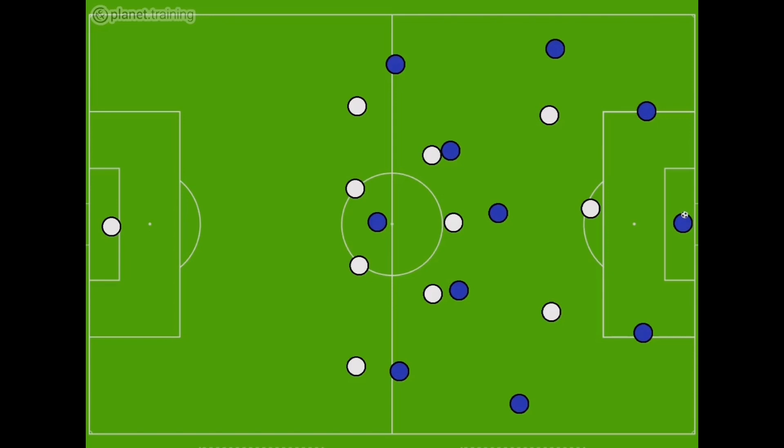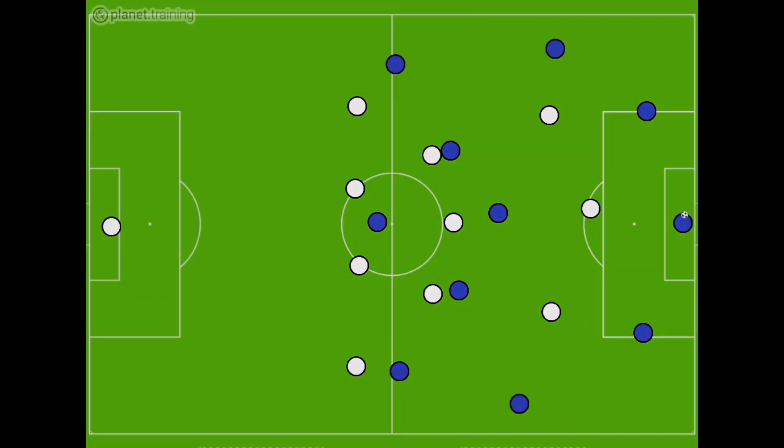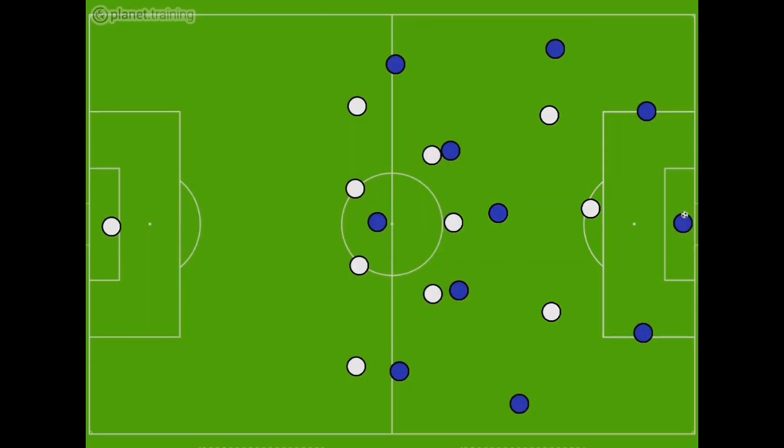The structure of the team that's pressing is in a 4-3-3 and the opposition, who are building from the back, are in a similar setup. What we want from our front three is for our striker to be on the edge of the 18-yard area in between the two defenders, and our two wide forwards to set up in the half spaces just in between the full back and one of the centre backs on their side.